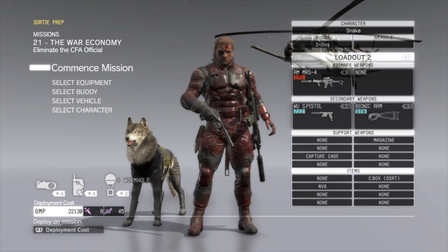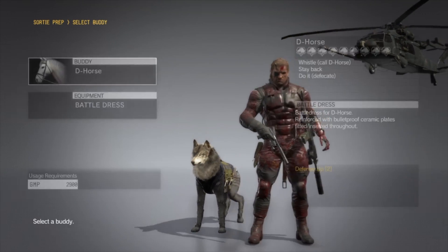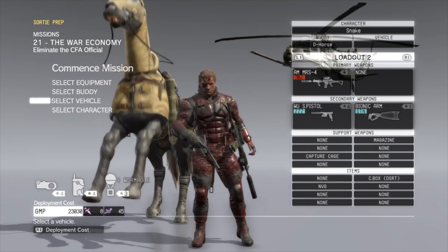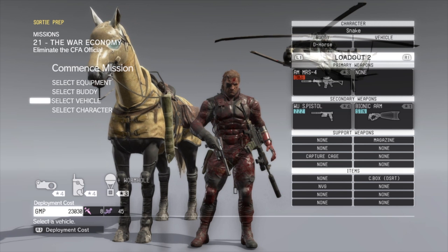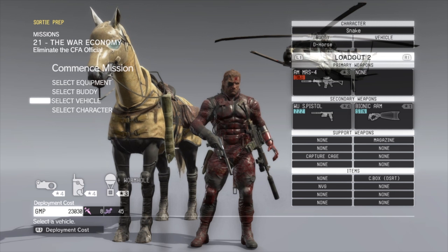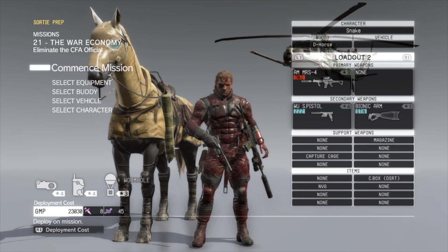Like many missions with the S rank, the only thing we really need is D-horse. We're going to be taking D-horse — I can't remember if we take any other equipment. It's pretty standard loadout. We're just eliminating a guy, or extracting him — I think you can do either. We are just going to load with D-horse.